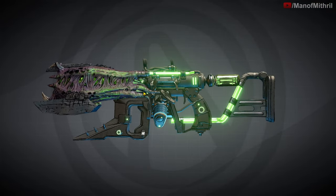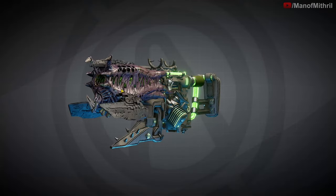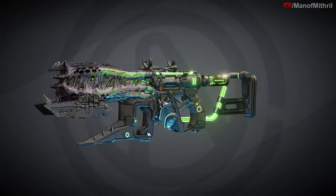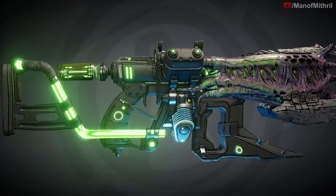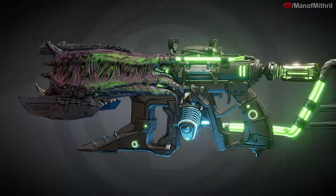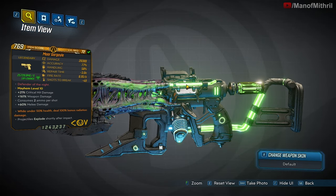So yes, it's a COV pistol. As you guys can see, it's got an alien barrel, it's got its mandibles, it's very very green. But other than that, not really too much about it. Its red text is 'Defender of the Night.'